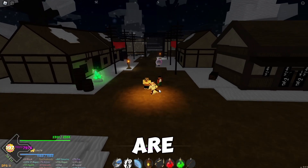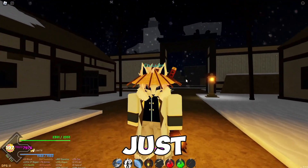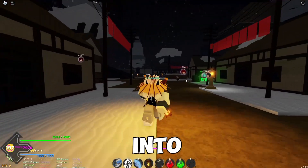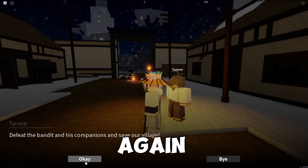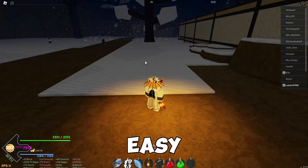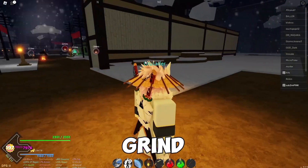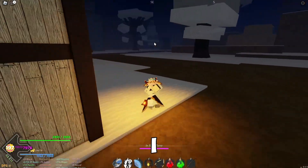Once you're in the second map, you'll spawn in a village called Nome Village. Just like in the first map, talk to the NPC — this time instead of Somi it's Tyrone. He'll tell you to defeat NPCs and one boss, which is a little bit harder but still fairly easy. Carry on doing this until you're level 80. It's a bit of a grind, but when you're high level it is so worth it.